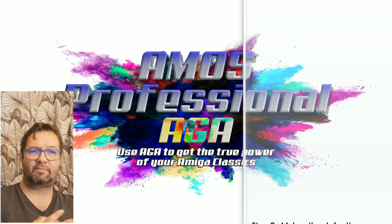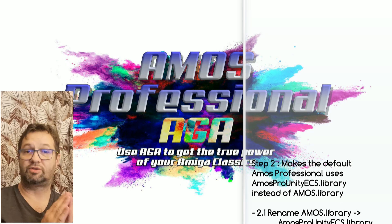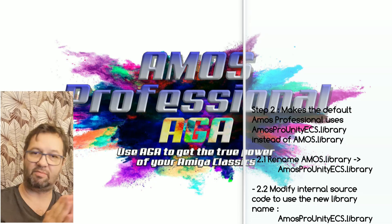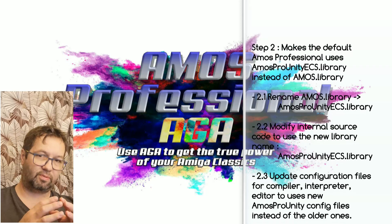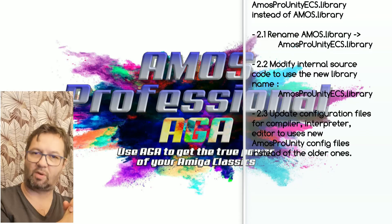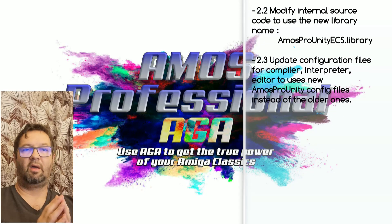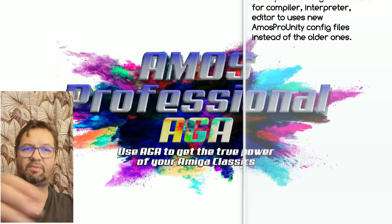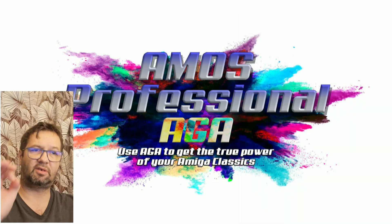I will then modify the internal AMOS Professional setup to open a new library. What was Amos.library will become Amos Pro Unity ECS library. The objective of not reusing the original Amos.library name is to ensure that old compiled programs that use Amos.library will continue to run. I will update the configuration files, interpreter, and editor to use the new Amos Pro Unity configuration instead of the older one. This was the second step.